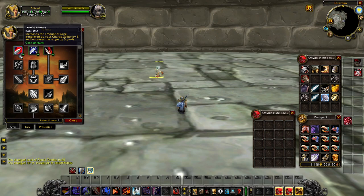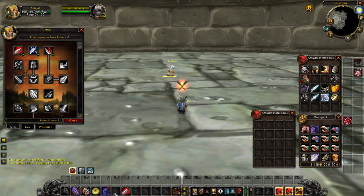Starting off, Fearlessness — this is the original charge talent you're familiar with. However, the improved charge here actually increases the range of your charge, so you can hit 35-yard range. This is a very big blessing for Warriors, especially because distance in combat for your charge is often a limiting factor on who gets the opener. If somebody else gets the opener and puts you in combat, you can no longer use Charge as it's not usable in combat. So having that extra 10 yards total for 35-yard range will allow you to outrange most opponents for the opener.